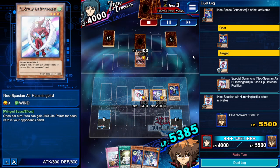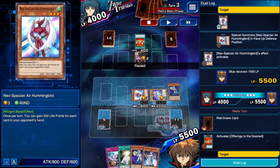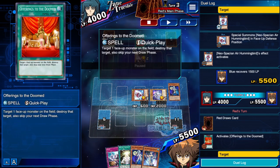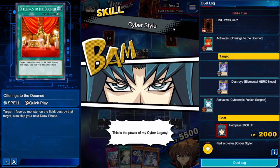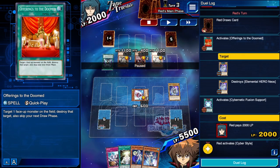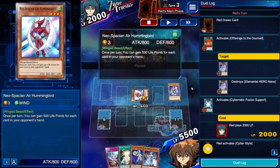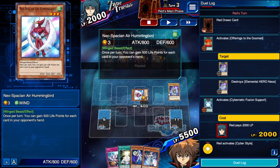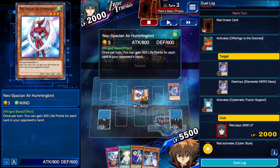I waited for his set card — I was afraid it was Cybernetic Overflow, but it turned out to be Offerings to the Doomed. He destroyed my Neos, but that's fine. We're chilling because we have Next — once he destroys Neospacian Air Hummingbird, we can special summon up to three monsters: two Neospacians and Neos.